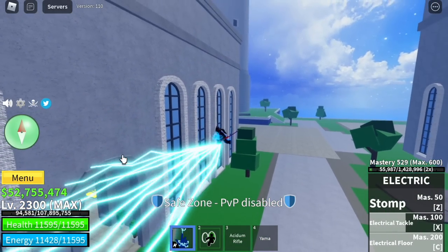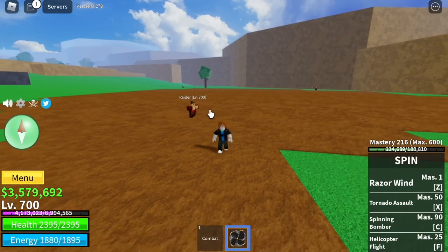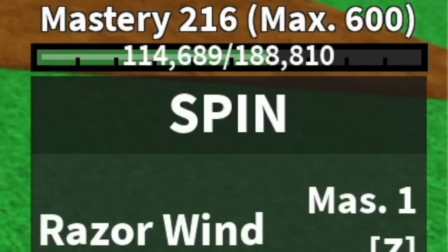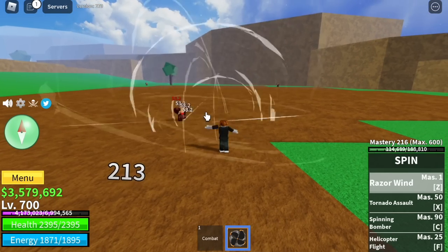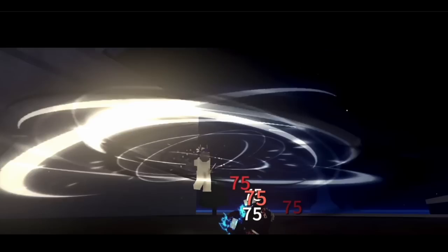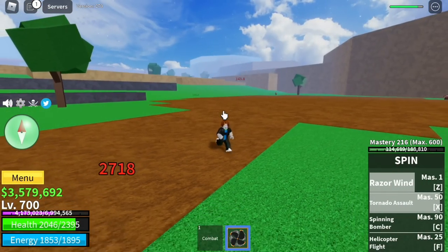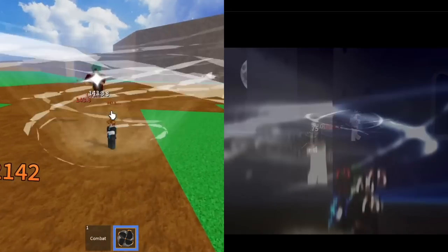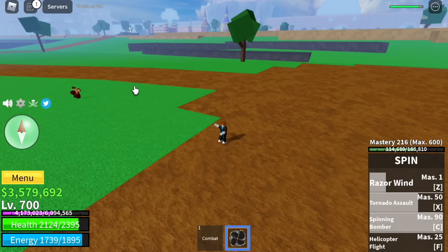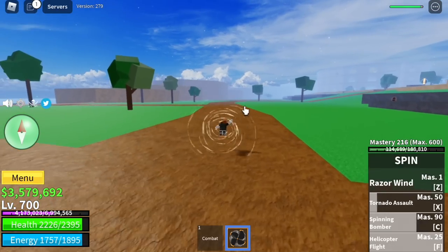Moving on to the fruit reworks. First on the list is the spin fruit. One of the clips — looks familiar right? That's the razor wind Z skill. This part I think is the X skill — the tornado assault. Really looks the same but better! And the C skill — that's the spinning bomber.